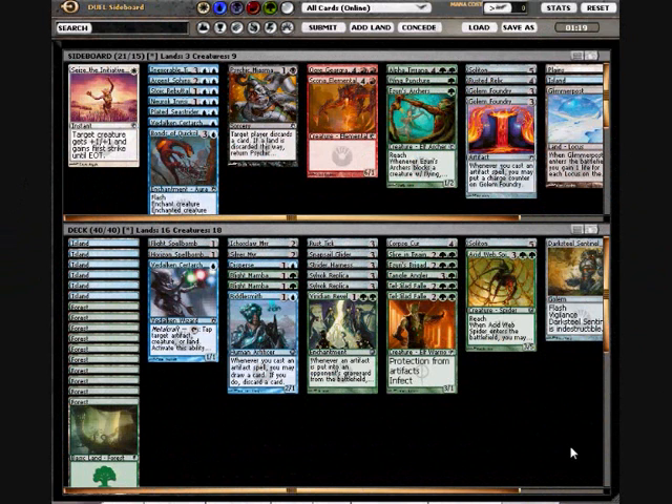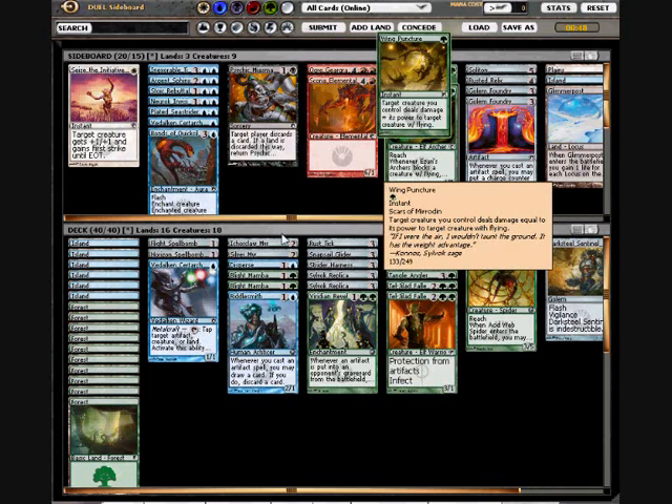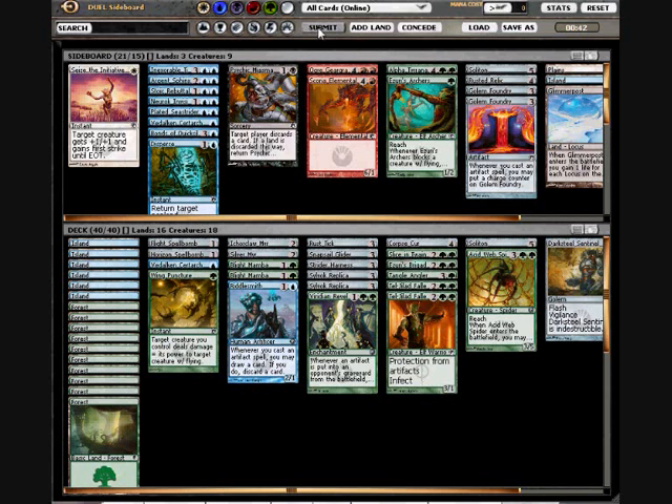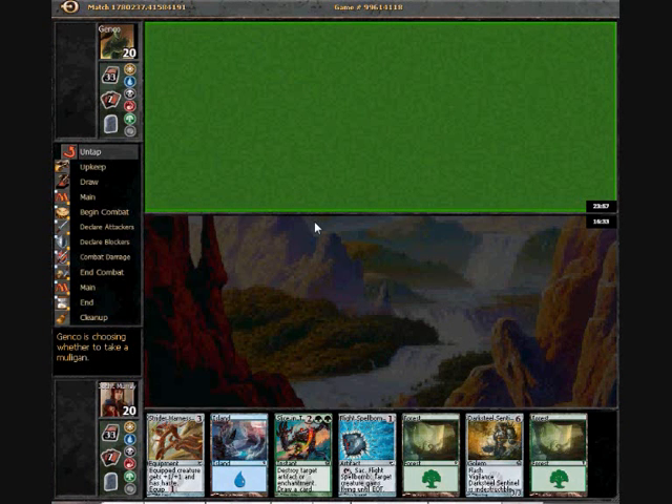We're just about to go into game 2. The only change I've made so far is changing the Bonds of Quicksilver for Padelk and Sertark. This is because Bonds is particularly bad against his color combination — things like Glint Hawk save all his artifact guys, and Bonds doesn't do anything against that. I can bring in a Wing Puncture which is probably better than a Disperse, so I'm going to go for that.